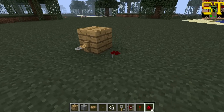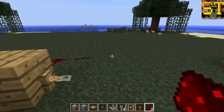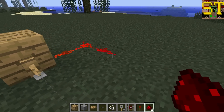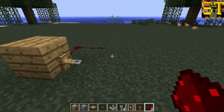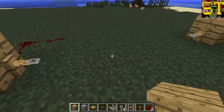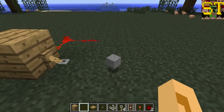Tripwires work similarly to pressure plates in almost every single way. When entities step on them, they will create a redstone current signal, and they will send that signal until the entity is no longer on them. They work more similarly to wooden pressure plates than to stone, as they can be activated by objects being thrown on them.